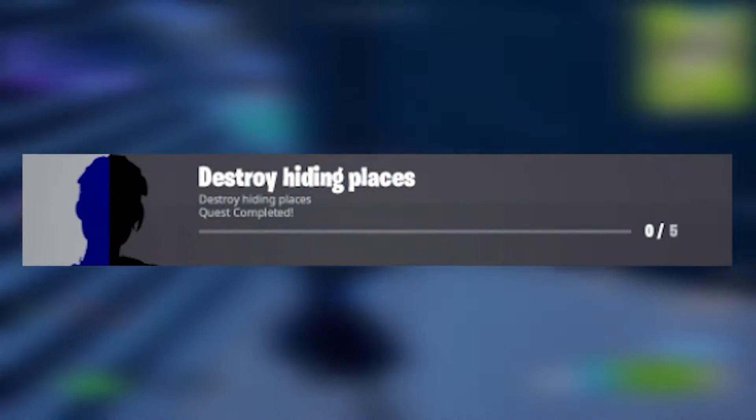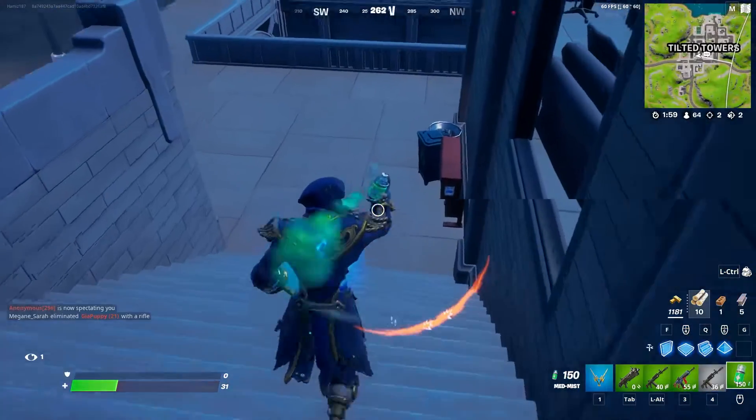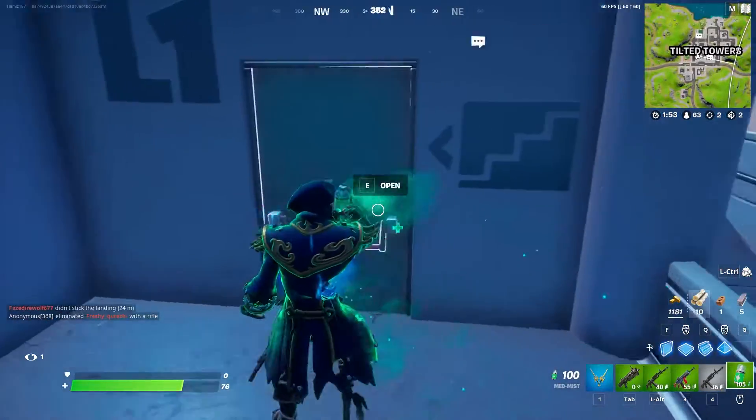For our sixth challenge, we have destroy 5 hiding places. A hiding place is either a dumpster, port-a-potty, or hay pile. Just destroy 5 of any of those items and you're good to go.